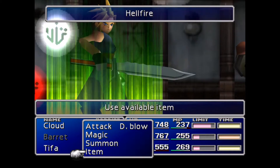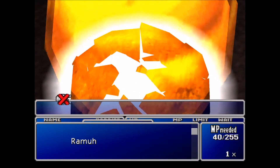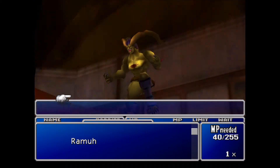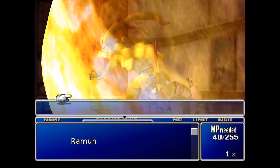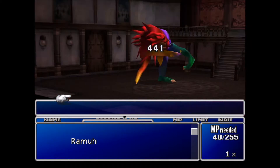Tifa's not taking much damage. Then let's summon with Barret also, but we have to wait until the first summon is done processing so we can initialize the next one. Bio is very important because after a while the damage will stack up, so that's the best thing to do.